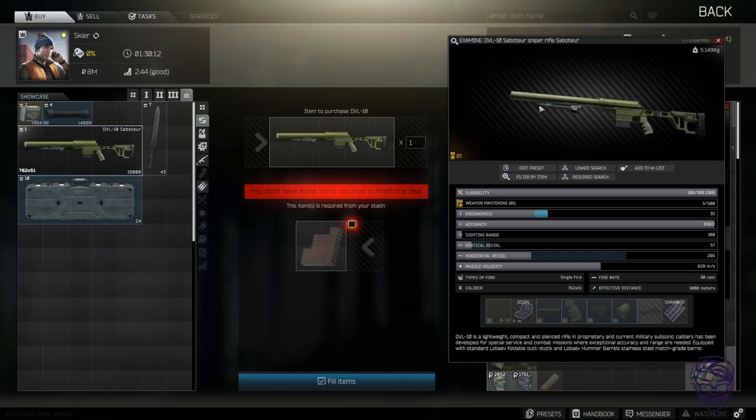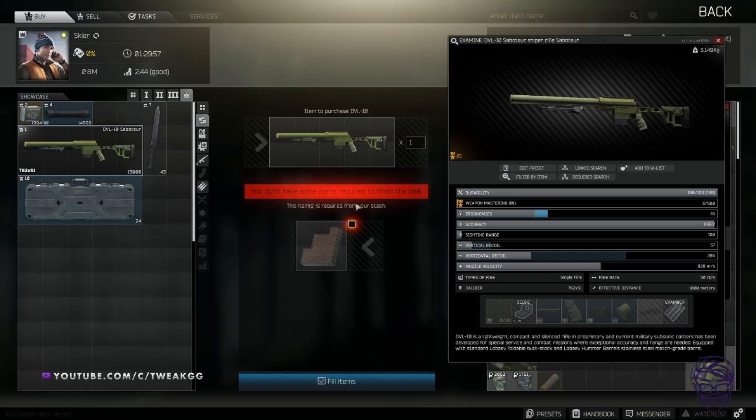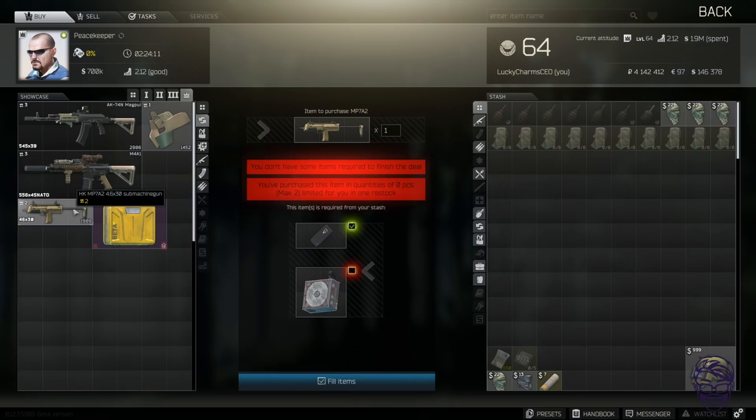The suppressed DVL trade at Skier level four — honestly not worth. It's for one of those honeycomb ASA items — just not worth it. The weapons case trade is eight moonshines and two bottles of vodka. Moonshines are around 250k right now — super expensive. Absolutely not worth I would not recommend that one.